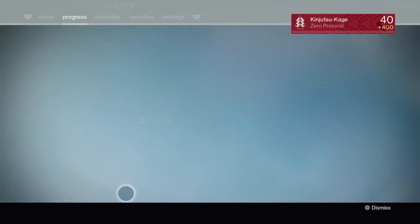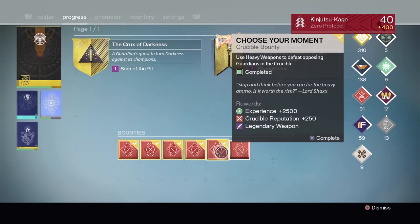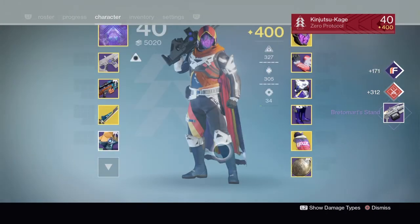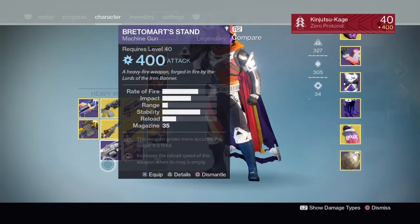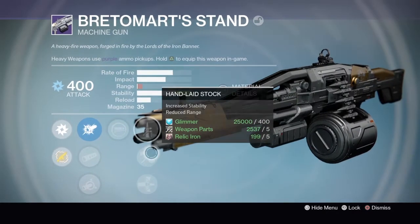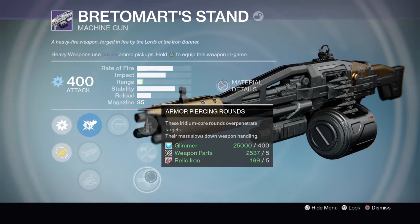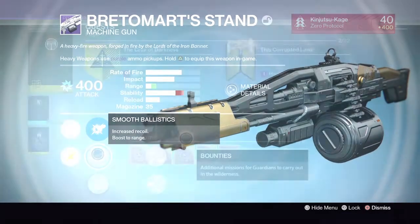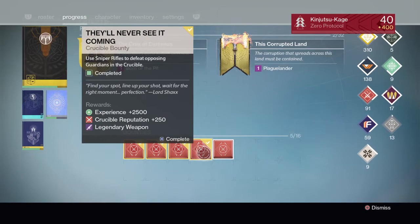Next up — the heavy weapon bounty. Got a Conjure Bretomart Stand. Comes with Persistence, Quick Draw, Hand Light Stock, Armor Piercing Rounds, Spray and Play, and Smooth Ballistics.